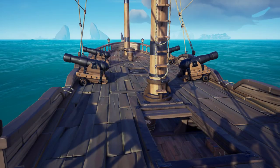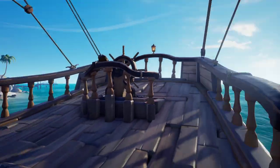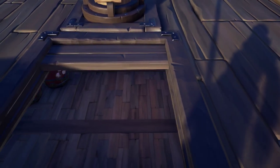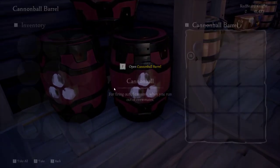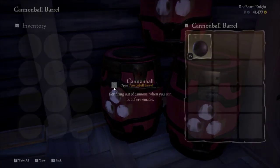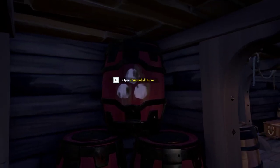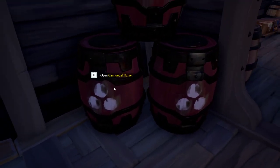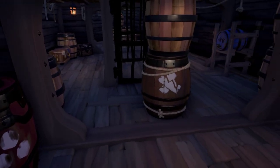Unlike the Sloop, none of the barrels are located up on deck — all of them are below deck. There are three cannonball barrels, each with 15, whereas the Sloop had 20 but only two barrels. So the Sloop only starts with 40 cannonballs, while the Brigantine starts with 45.